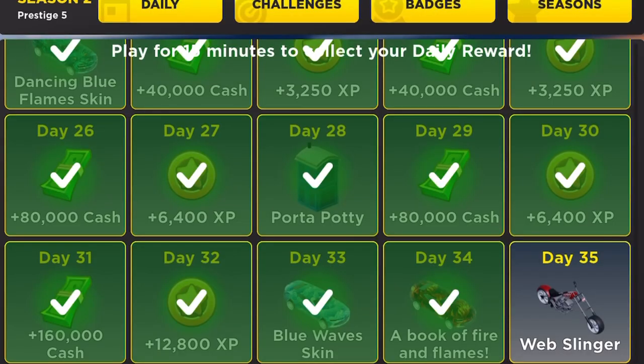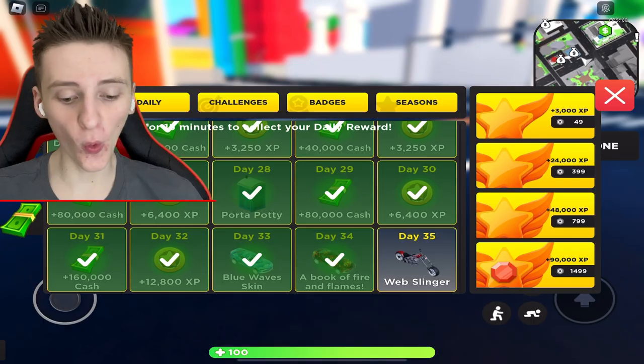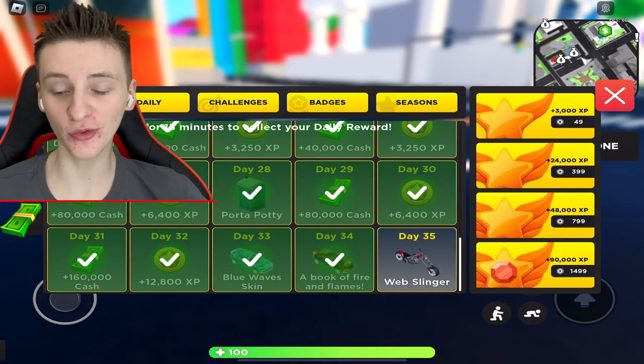The web slinger is mine in Mad City. As you can see, we've got the daily rewards and there it is — day 35. I've got all the other days, all the other rewards. The web slinger is the only one left. I haven't tried it yet, and in today's video we're going to be reviewing it, doing my first impressions, showing you how you can obtain it, and a lot more.